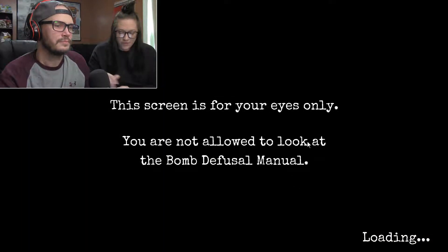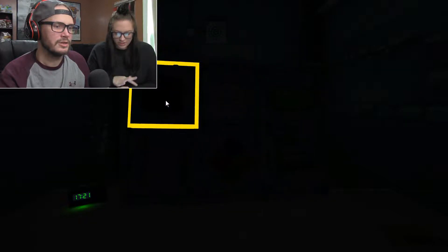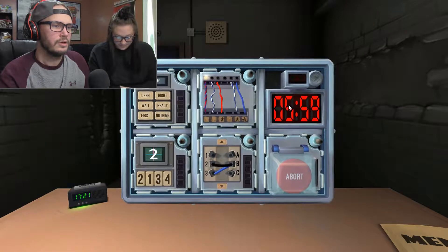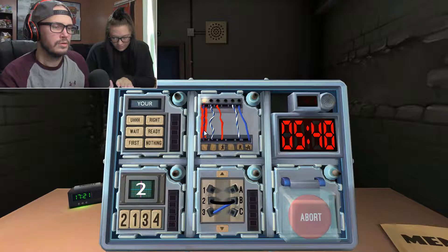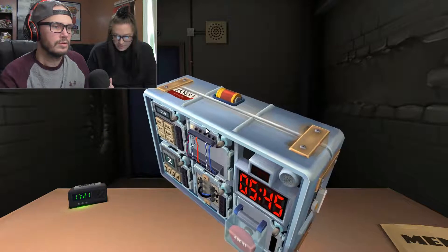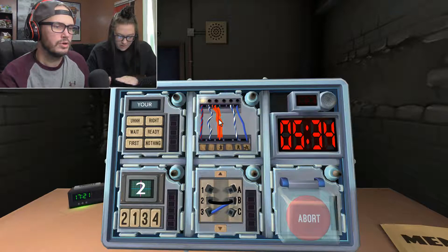I'm going to try it only once and then I'm passing it off to you if I don't get it. Complicated wires. Blue and red, LED, no star. Blue, red, LED, no star — cut the wire if the last digit of the serial number is even. It's not. Blue, no red, no LED, no star — do not cut the wire. Red, no blue, no LED, and star — cut the wire. Done with that.